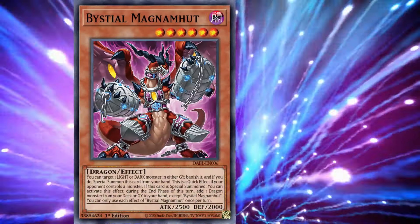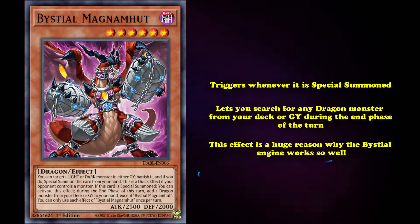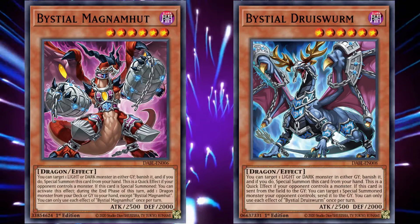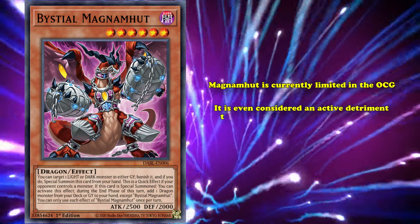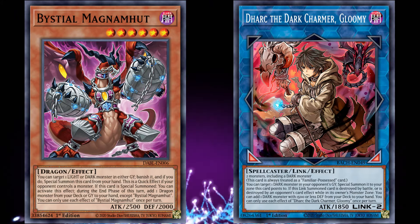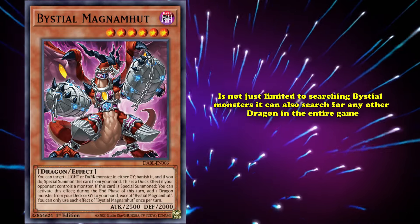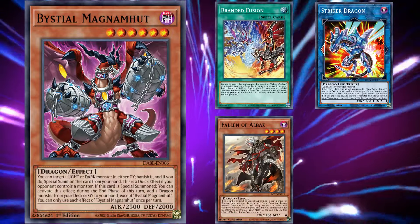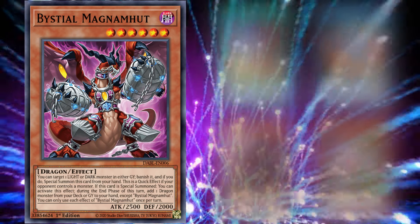Magnumhut is the best out of the regular Bystials. Its unique effect triggers whenever it's special summoned and lets you search for any dragon monster from your deck or graveyard during the end phase of the turn. The effect is a huge reason why the Bystial engine works so well, because with Magnumhut your hand trap lets you search for another hand trap for free, even if your Druiswarm happens to already be in the graveyard. In fact, this search effect is so strong that Magnumhut is currently limited in the OCG, and it's even considered a detriment to have a Magnumhut in your graveyard, because your opponent can use Dark Charmer to summon out your Magnumhut and turn their Bystial engine online. But Magnumhut isn't just limited to searching Bystial monsters — it can also search for any other dragon in the entire game. So decks that play powerful dragon monsters like Branded and Dragon Link will take advantage of Magnumhut as a consistency tool as well as a hand trap, to grab cards like Fallen of Albaz or Starliege Seyfert. Most decks that don't play dragons will usually use Magnumhut to search another Bystial name, with the most common being Bystial Druiswarm.